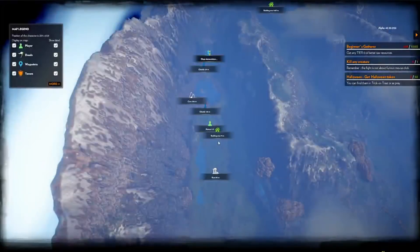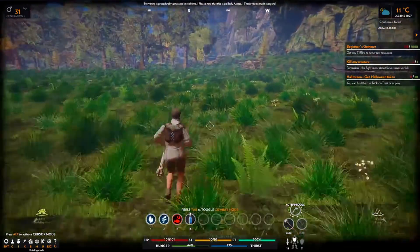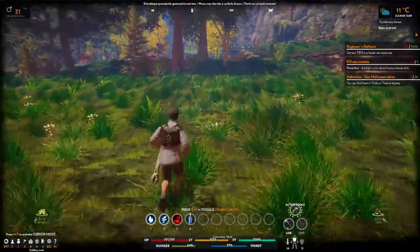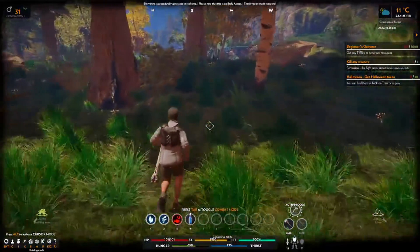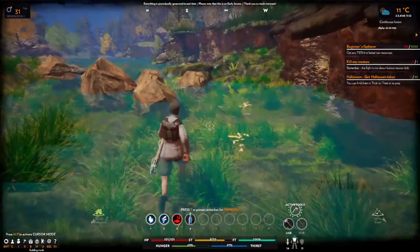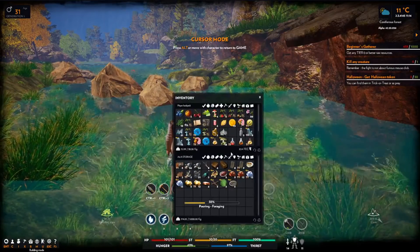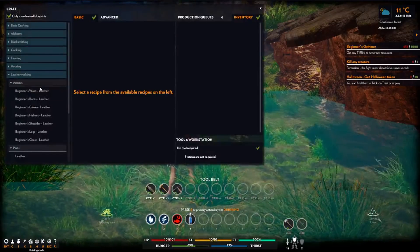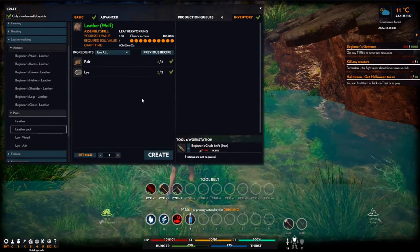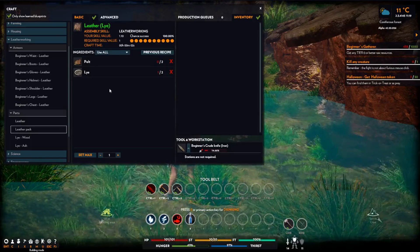Is it closer to go slightly to the south-west? Gonna need to find some more bottles, or make some more bottles. Inventory - fill all these bottles. Leatherworking, leather pack. It's two pelts for one bit of leather apparently.